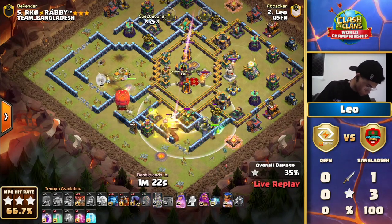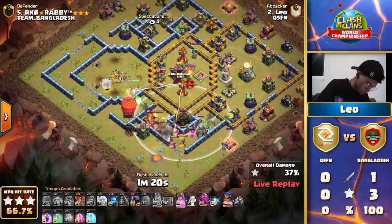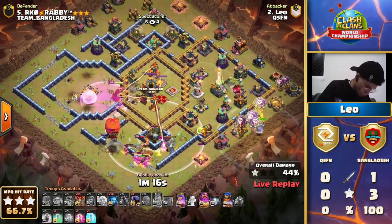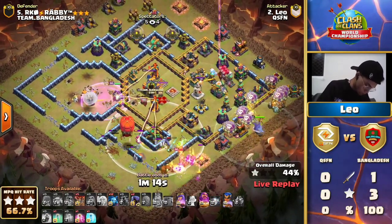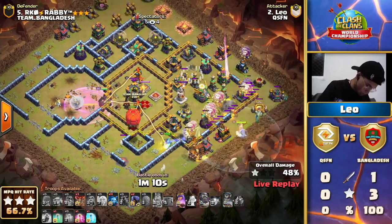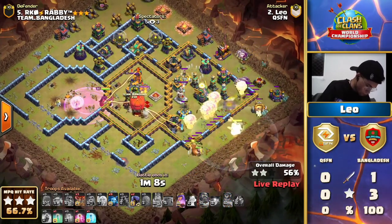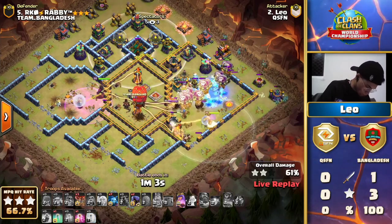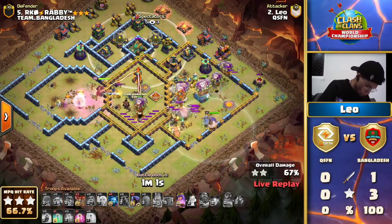There's the Royal Champion, and already the Slammer coming in to make sure that this dive into the core — into all of the heroes at once — is going to work. Leo has sniped that air sweeper, and that is his signal to send in reinforcements. The Lava Hound is in, and with those Balloons floating in up front, that right corner is going to get demolished.